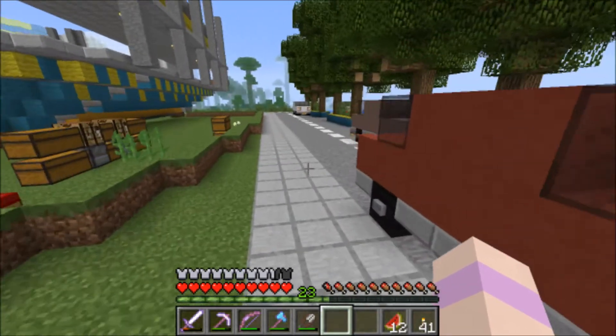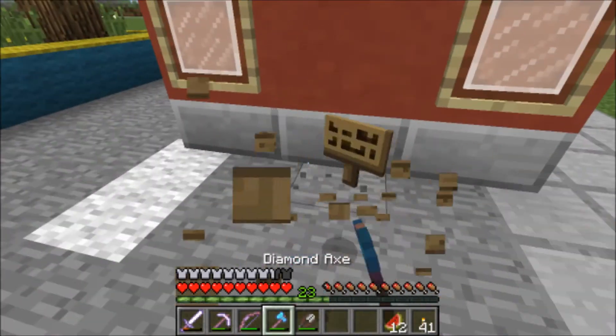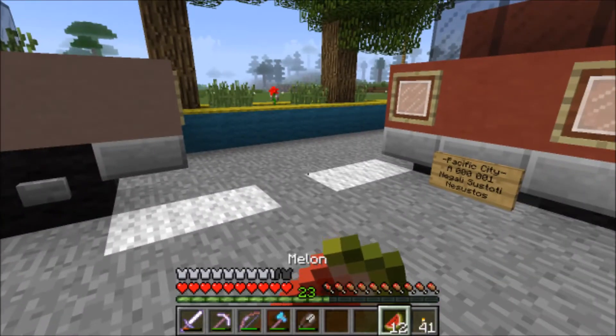Speaking of the license plates — on the back of each car, I'll show you what I did. All I did was say Pacific City, and then I put the car registration number. So this one is zero zero zero zero zero zero one. And then I have a little phrase in Lithuanian for you — Nesustos. That means 'can't stop, won't stop.' Pretty good city motto if I do say so myself.